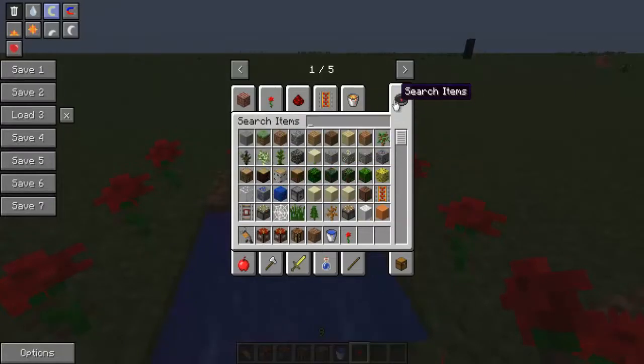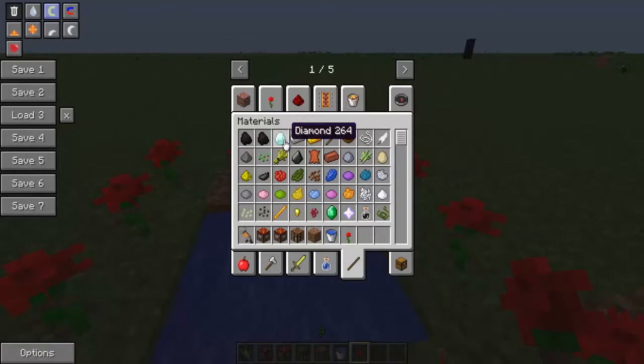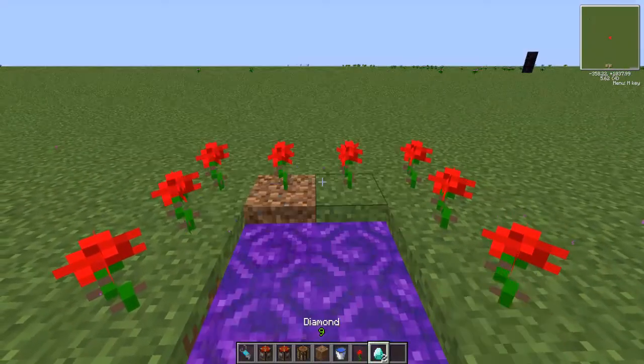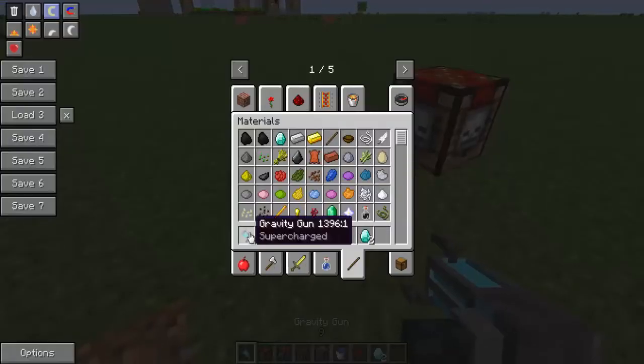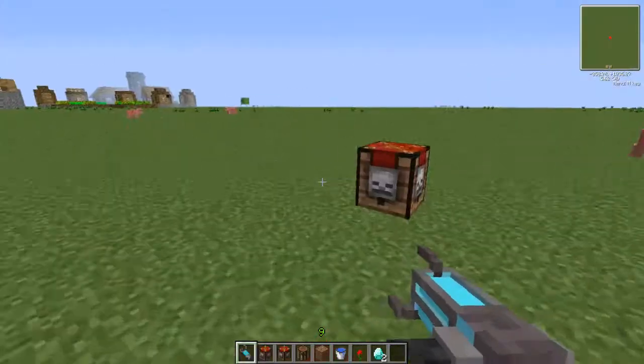All you gotta do is get a diamond and throw it in there. Your gravity gun will become supercharged, because whenever you get struck by lightning it becomes supercharged.